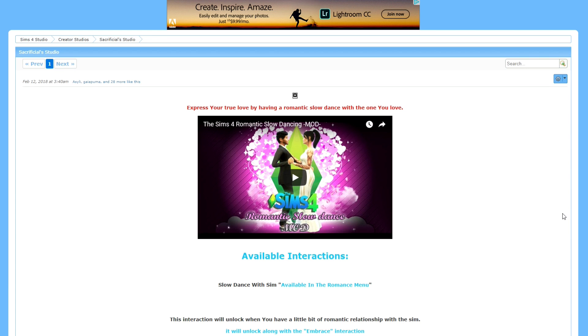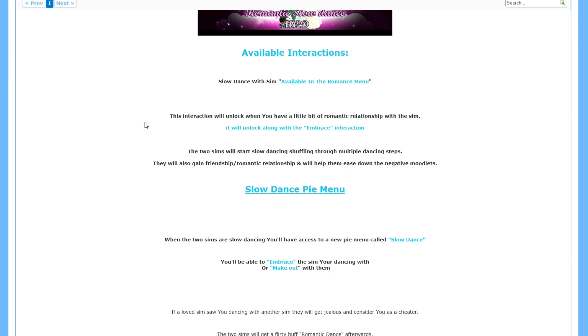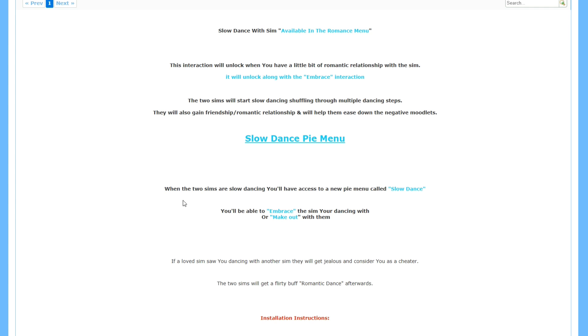Maybe some of you guys aren't aware of this mod — it's actually really easy to download. You're going to extract the file once you download it and then put the extracted file into your mods folder. The available interactions are: slow dance with a sim, available in the romance menu. The interaction will unlock when you have a little bit of romantic relationship with the sim — it will unlock with the embrace interaction. The two sims will start slow dancing, shuffling through multiple dancing steps, and will also gain friendship, romantic relationship, and will help ease down negative moodlets.